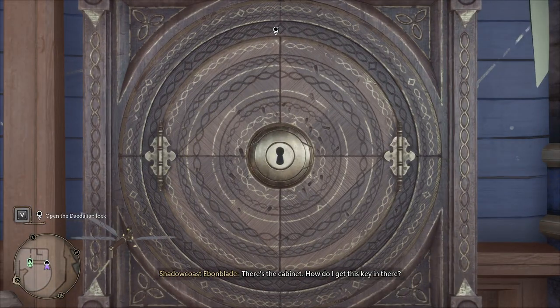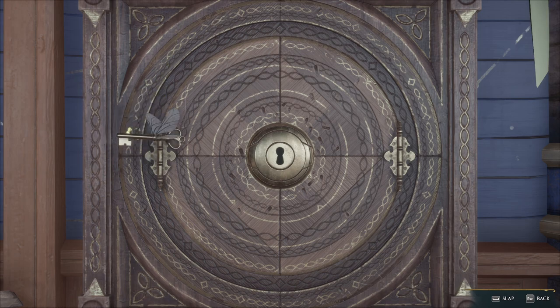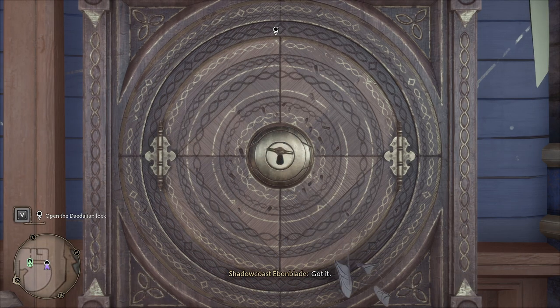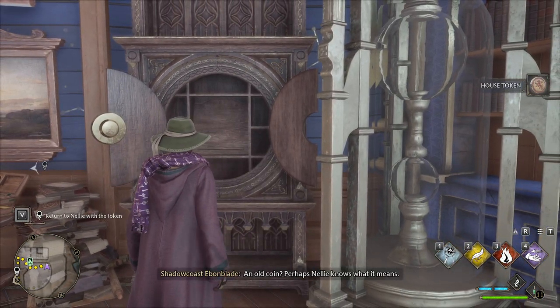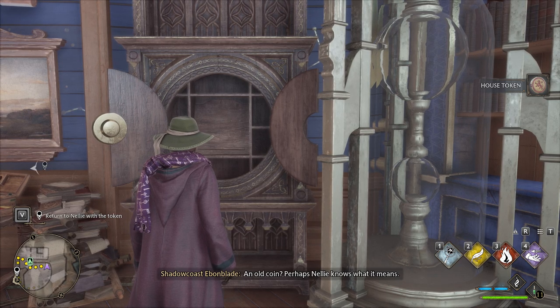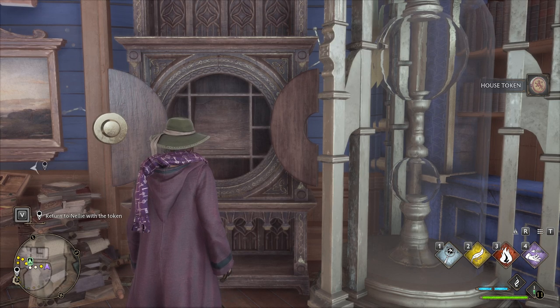To unlock it, you have to slap it when it's coming across, so you have to be ready. You're going to see where it comes, and then as soon as it's crossing over, you slap it and it'll knock it into place. The angle doesn't matter, so keep that in mind. That is how you open cabinets using the Daedalian keys.